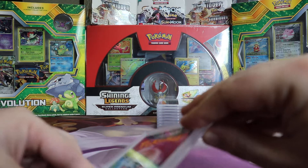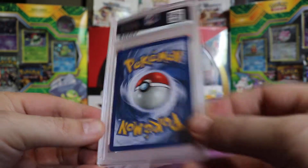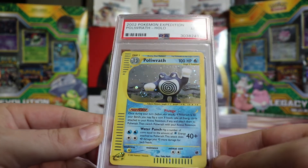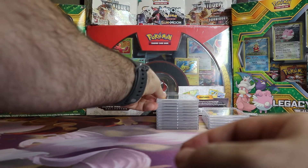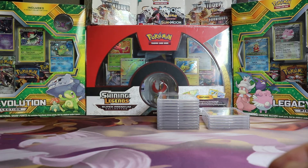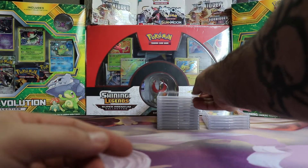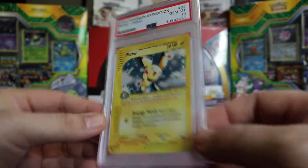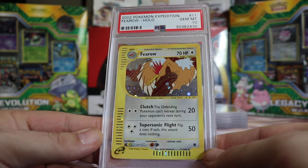I think it was just the two Tyranitars. We have a Mint 9 Expedition Raichu Hollow. Next we have a Mint 9 Politoed from Expedition Hollow — two of those. This order is mostly Expedition Hollows, mostly E-Series and First Edition Base, so Expedition, Aquapolis, and a little bit of Sky Ridge. Next we have a Gem Mint 10 Expedition Pichu — he looks like a happy dude. Then a Gem Mint 10 Expedition Fearow Hollow. I believe I sent in multiple of this card.